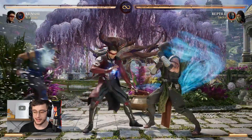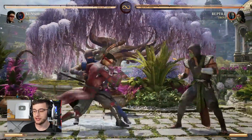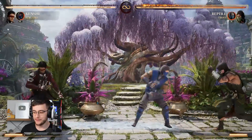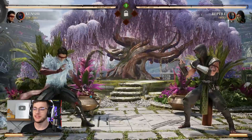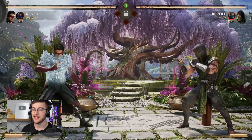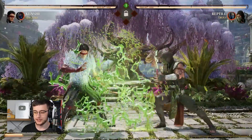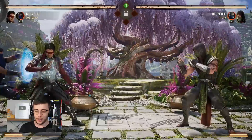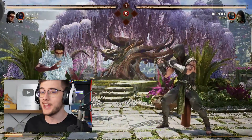The next move is his shoulder charge, which is actually quite good. It does give you an advantage on block, so if you can sneak this in safely you can use it to steal your turn and keep your pressure going. Even in neutral it goes very far, so it's not a bad move to throw out. The last cameo move for Sub-Zero is the Ice Armor — this gives you complete projectile invincibility. Once this armor is on, projectiles literally just don't work. So overall Sub-Zero cameo is really good against zoners but honestly good against everyone, and right now it's definitely one of the strongest in the game.